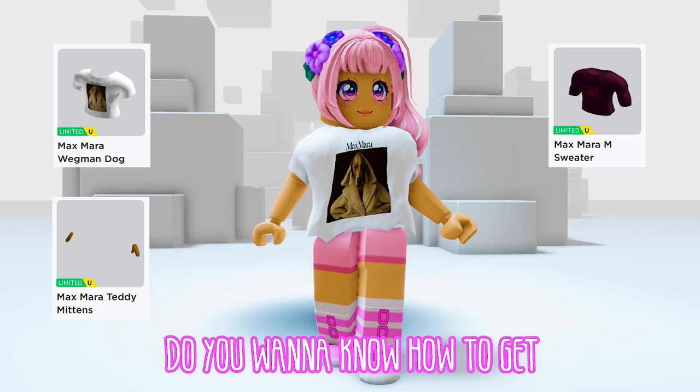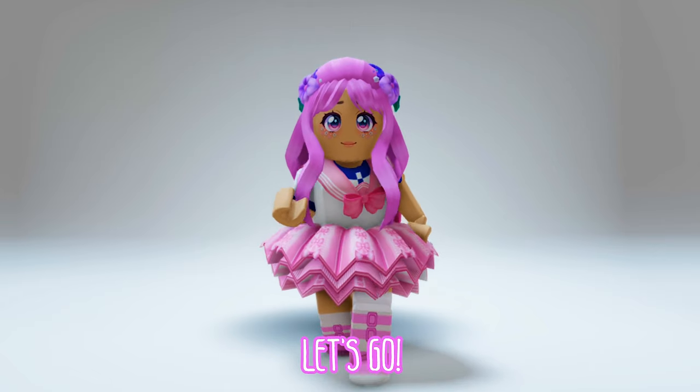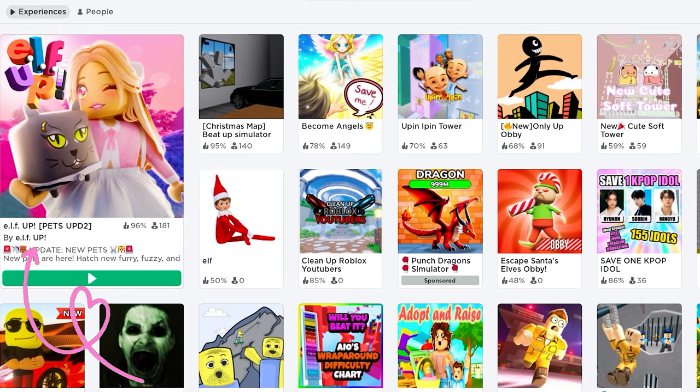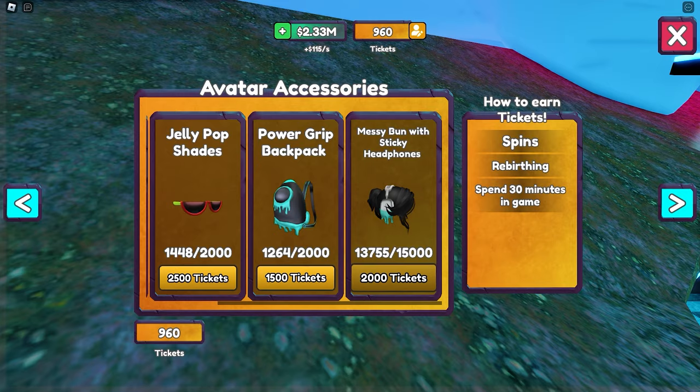Do you want to know how to get all of these free Roblox items? Join the game called Elf Up by Elf Up — this icon. To get these UGCs, all you need to do is purchase both for a total of 3500 tickets.